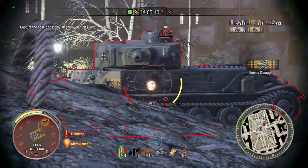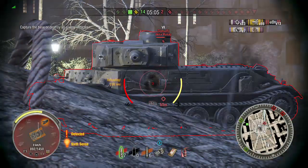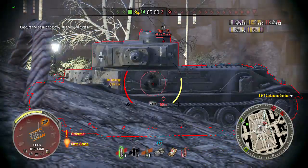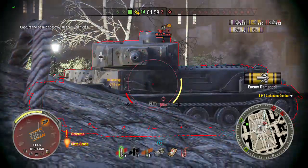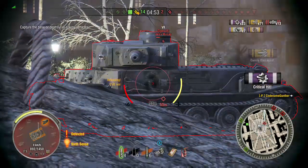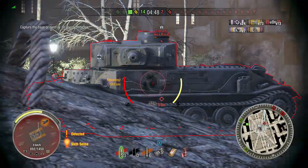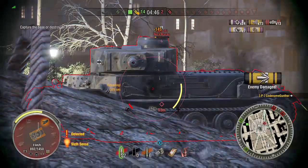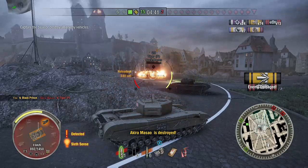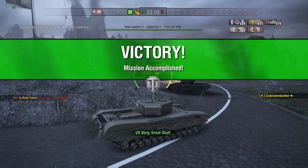I'm going to go for the ammo rack here on the Tiger P. The Black Prince shells don't do a whole lot of module damage, and I'm not 100% sure that the ammo rack is in this location. I just hit it that time, so maybe. You would think having to put 10 or 11 shots into this one area, I would hit the ammo rack more than once. And that's the end of the first game, if you want to do this twice.